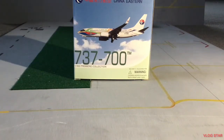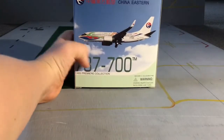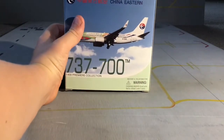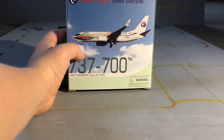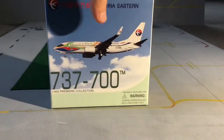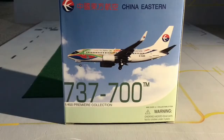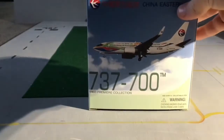Hey guys, Ben and Sam's Aviation back for another video. Today we're going to be unboxing this model plane — this is the China Eastern Boeing 737-700. I think it's the 'Better City Better Life' Shanghai livery. Here's the front of the box, it's pretty cool and pretty small.